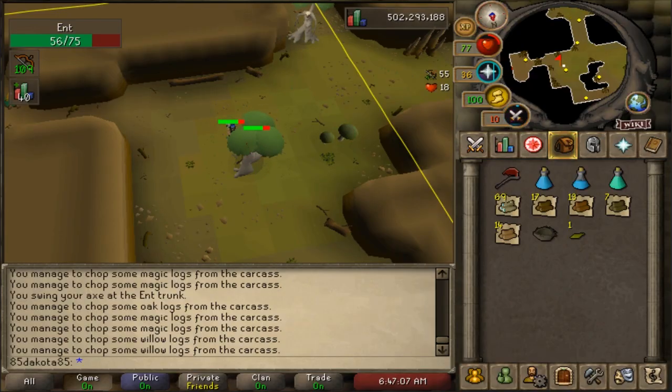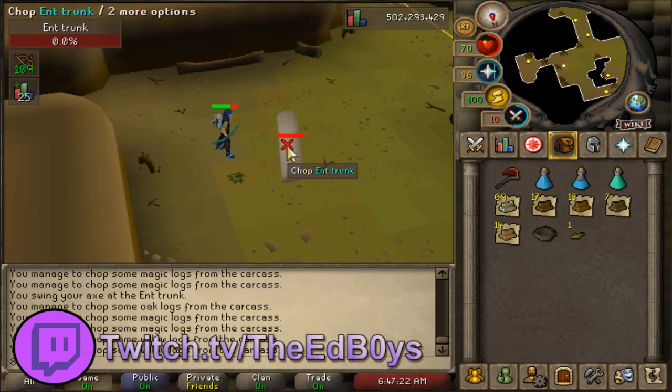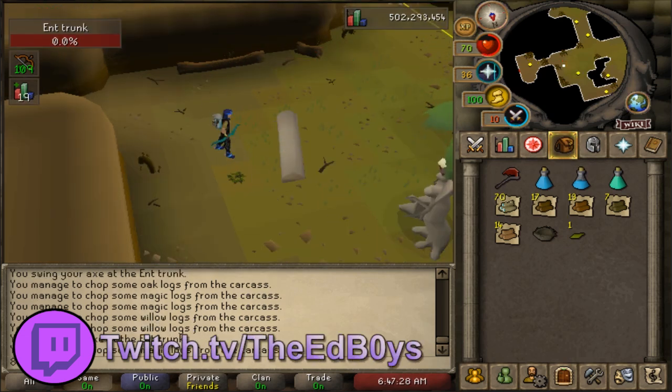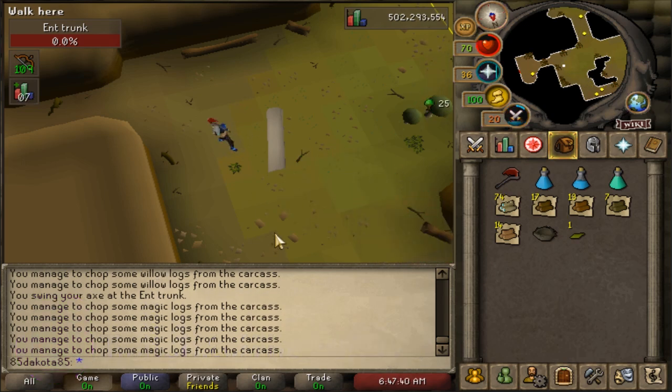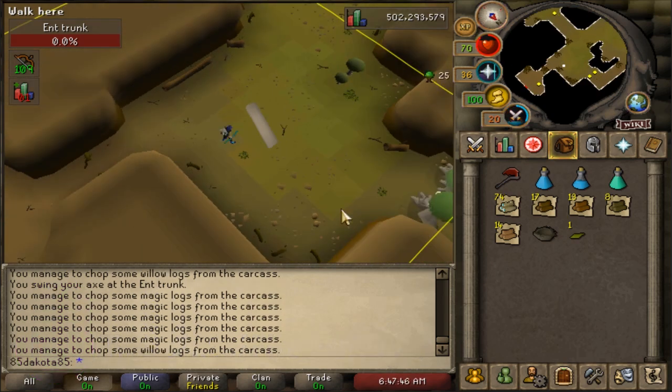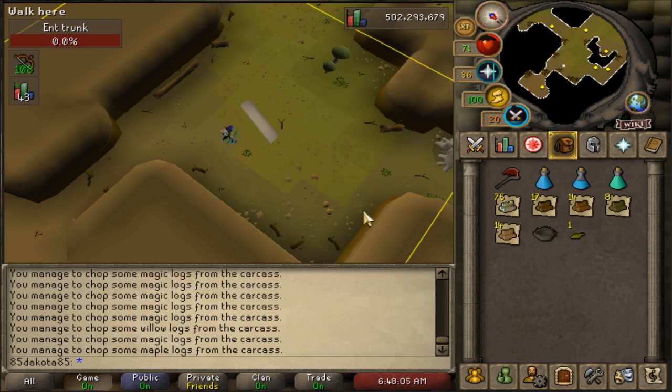An Ent is a big tree monster that, when you kill it, you can chop noted logs off of its body, which is pretty magical. Ents are level 86 to 101 combat, and they can be safe-spotted very easily, but it is worth noting that it's not a skilling-only moneymaker. Just having a high woodcutting level is not going to get max pace here — you're going to need some decent combat stats and combat gear.